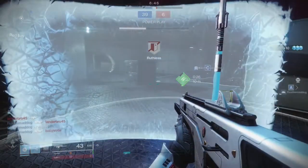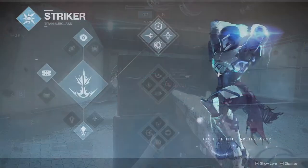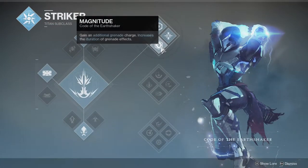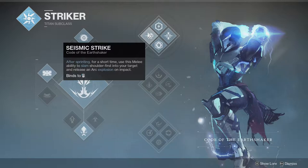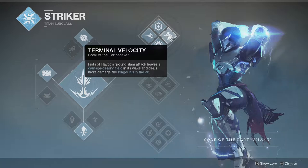Let's look at the subclass first — Top Tree Striker. Magnitude gains an additional grenade charge and increases the duration of grenade effects, so you're essentially getting Armamentarium for free. Seismic Strike is the one we're gonna be using the most — after sprinting for a short time, use melee ability to slam shoulder-first into your target and release an arc explosion on impact. Aftershocks: damaging enemies with Seismic Strike recharges your grenade. Terminal Velocity is gonna be nasty for area denial because it leaves explosions on the floor that deal damage.